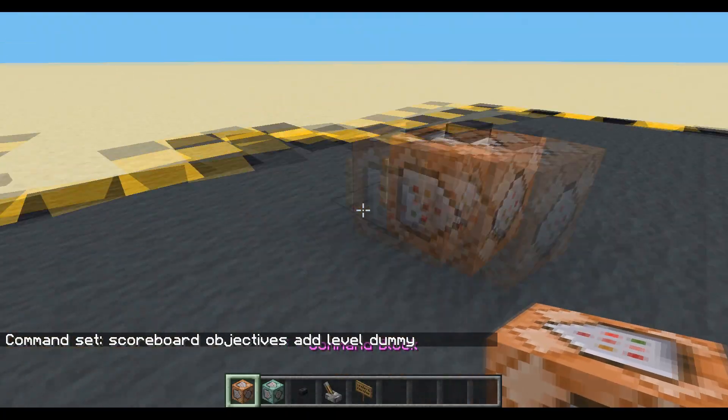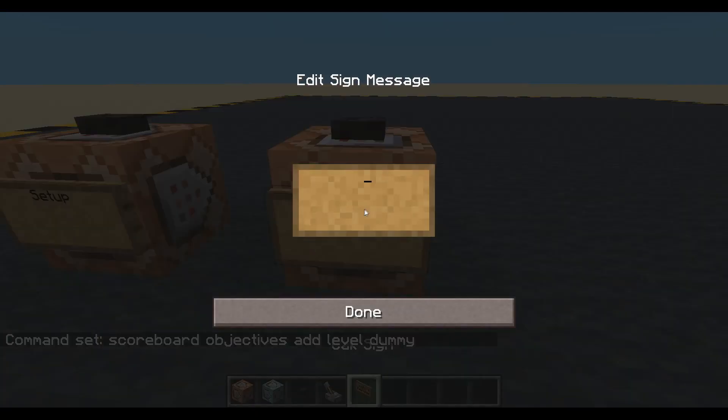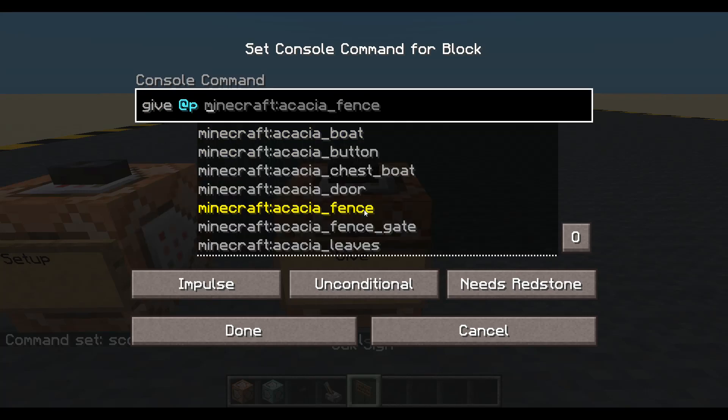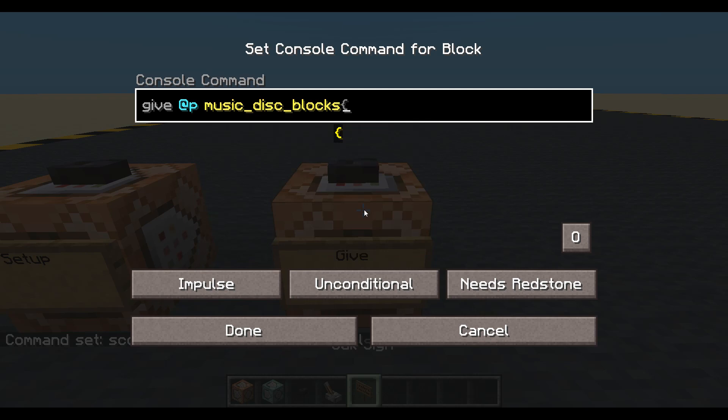We're done and let's give ourselves a key card. This will be give level one key card. We will give the nearest player and I'll just use music disc. Blocks will do and we want some extra information. Key card. I prefer key card. 1b. There it is.